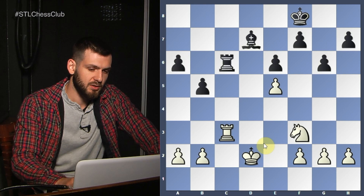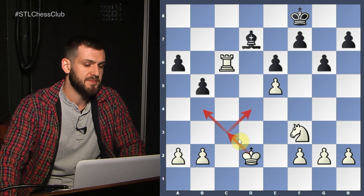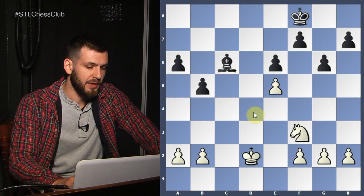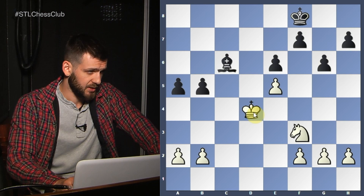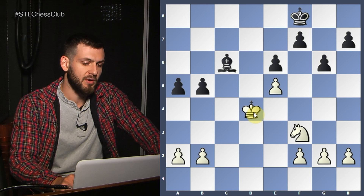Also Rook takes c6 directly — just exchange. We see the fact that the Knight is not on d4, so the King has two ways of penetrating Black's position: b4 and d4. Black is simply not going to be able to stop that. After Kc3, a5, Kd4 — the position is completely losing. We're going to take a pawn. A central King in the endgame is an extremely powerful factor.